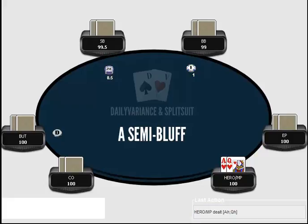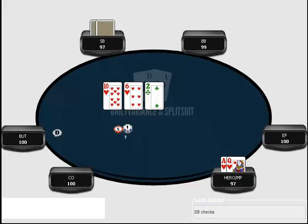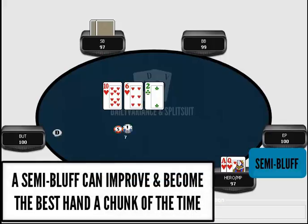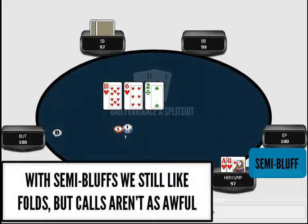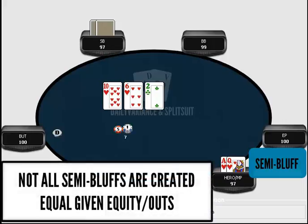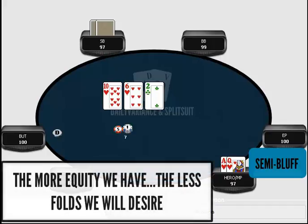The next hand class is the semi-bluff. Let's look at a spot where we open, get called by the small blind, go heads up, and he checks. I classify my hand as a semi-bluff. The difference between a semi-bluff and a bluff is that with a semi-bluff, we have a chunk of equity we can actualize. We still want our opponent to fold, but if he doesn't, it's not always the worst thing because we have some equity. A semi-bluff could be two overcards and a flush draw, or just a gutshot — not all semi-bluffs are created equal.